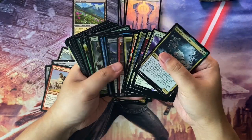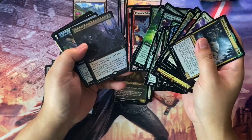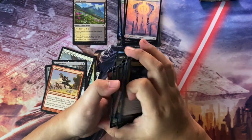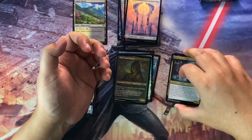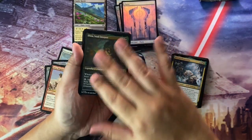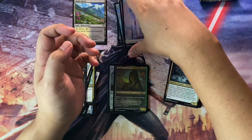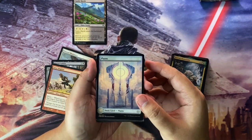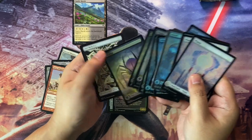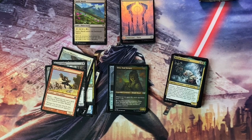We did get a nice bunch of good rares here — no Mythics, I believe. But I would say at least a third of these cards are just ready to bling out some of my existing decks. Looking forward to updating my Dina deck with this Foil Etched version. And definitely those lands — probably one of my favorite lands from that particular set. Thanks everyone for joining this unboxing. I'll see you in the next one. Take care, bye.